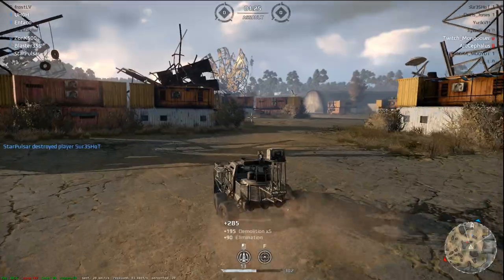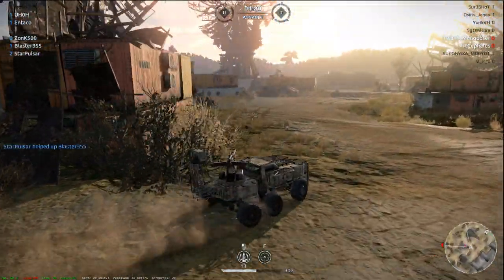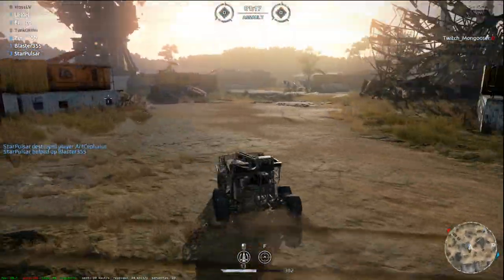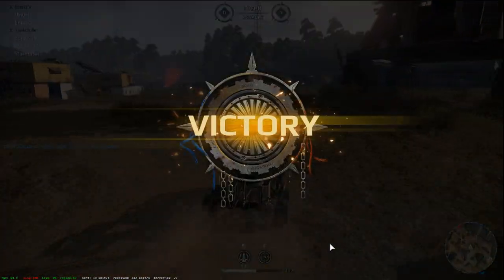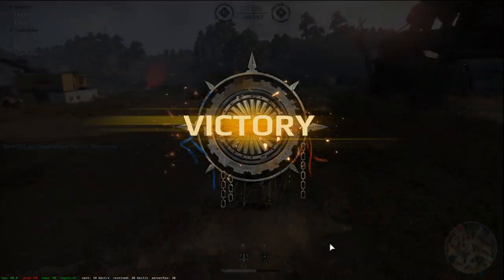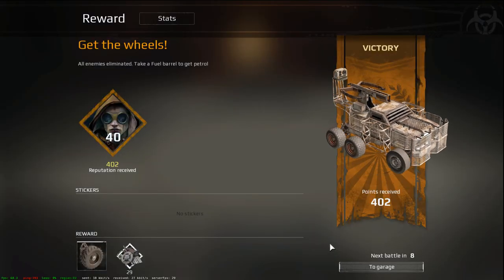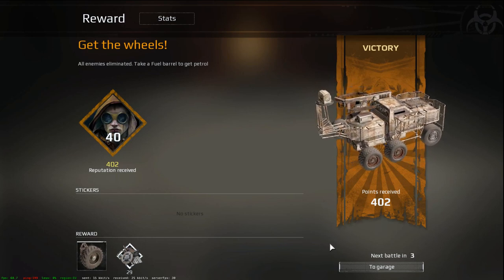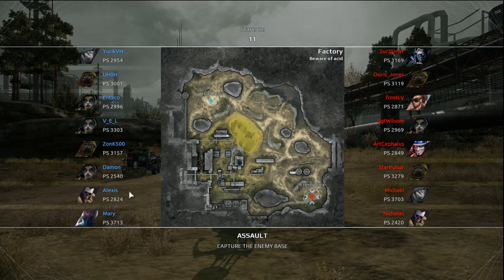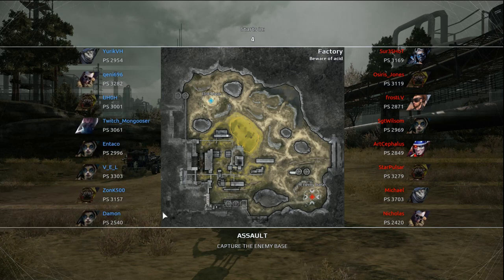There's a guy right over here — one of our guys is here too but he's flipped upside down. Nice, he's dead. One guy left — mongooser. And he's dead. Nice! Sometimes it pays to back out and wait and then get back into a match. The map rotation just really bugs me so I have to take a break every once in a while.